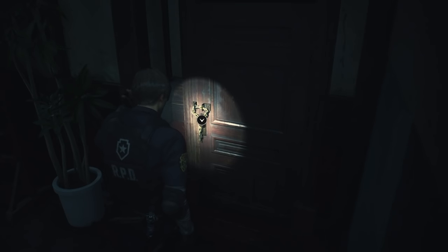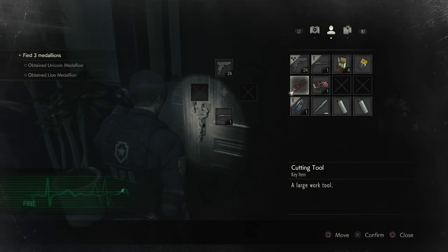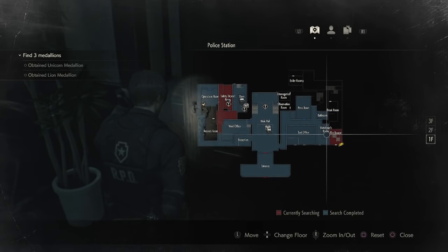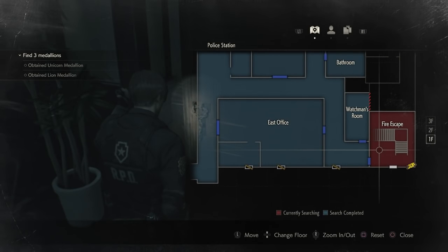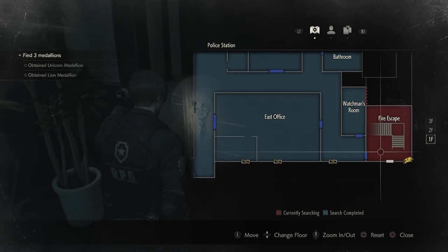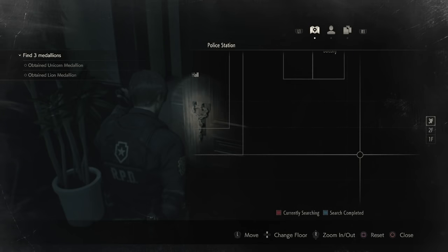The next thing you need to do is open this door that has a chain on it. As you can see I have the cutting tool here already. But if you don't have the cutting tool, it's actually in the fire escape area — it will be on the bin in the fire escape area. So go to the fire escape area, go to the bin, and the cutting tools will be there for you.